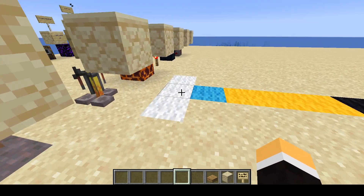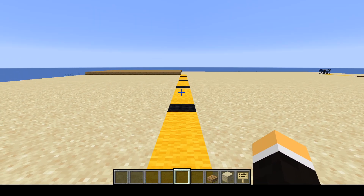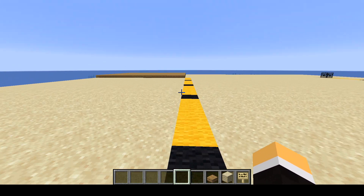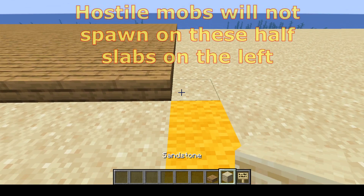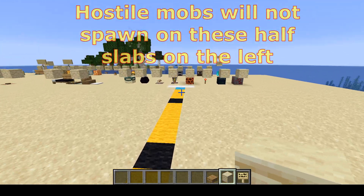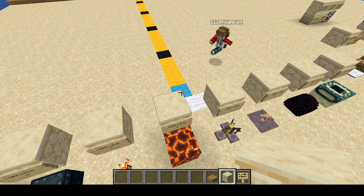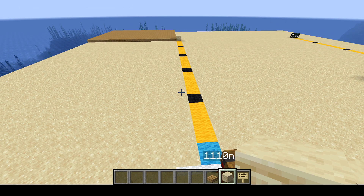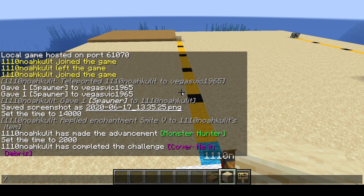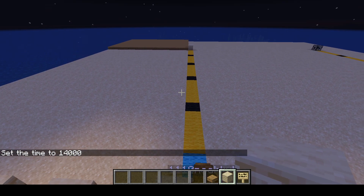Getting to the nighttime spawn rates — we're at the 24th block away right here. This also goes back to the half slab point — bottom half slab, not top half slab — you'll see the difference. I'll have Noah stand right there, and we should not get any spawns within 24 blocks of him if the game is running correctly. Let's change the time and find out about our mob spawns. I'm behind Noah, so anything in front of him should spawn.